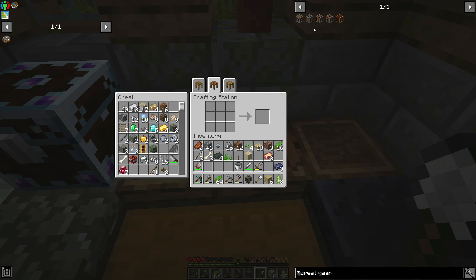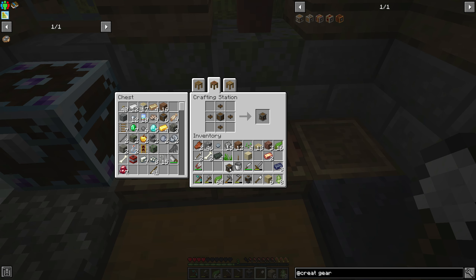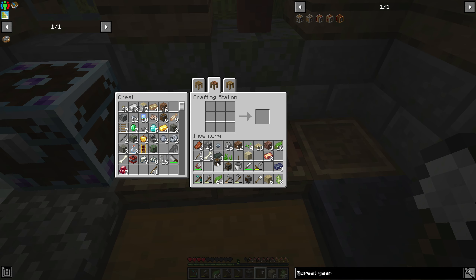The next thing we're going to need is a gearbox. Here's the gearbox — we have enough to make these. To make the vertical one, you basically just put it in and it flips vertical, but I don't know if we need to do that yet.